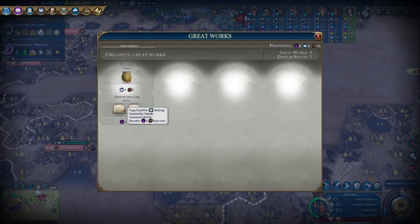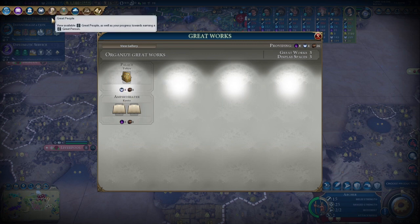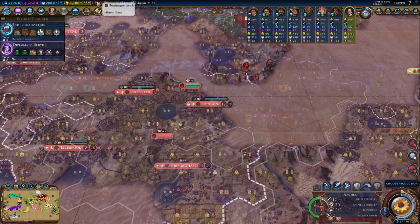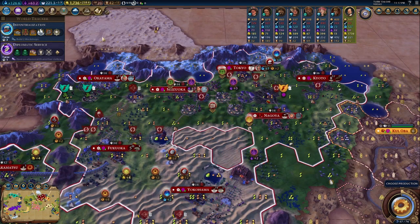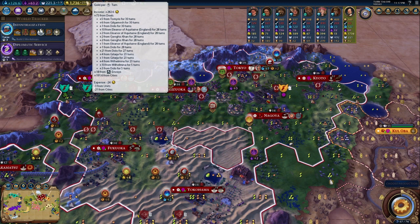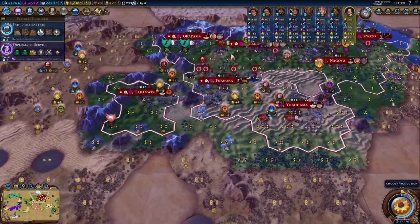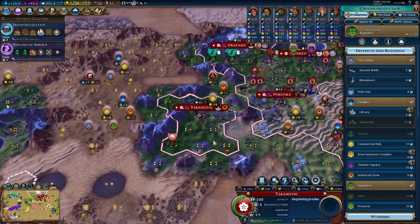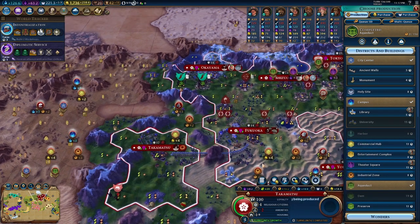We're boosting some nice yields here. Getting more faith will definitely help us with great people, and more importantly getting culture and tourism maximized will really help us develop some tourism pressure. We're already getting very nice gold output — take a look at this, already up to 260 gold per turn. That is pretty good. The city is now at four population and in a great position to continue growing quickly.